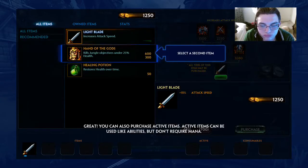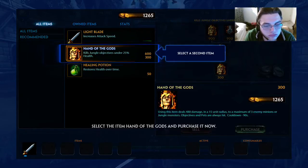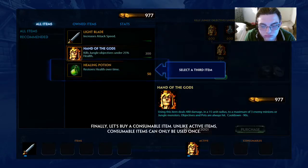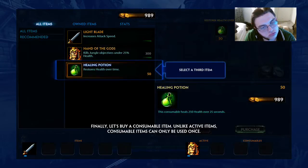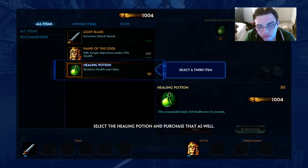You can also purchase active items. Active items can be used like abilities, but don't require mana. Select the item Hand of the Gods to purchase it now. Finally, let's buy a consumable item. Unlike active items, consumable items can only be used once. Select the healing potion and purchase that as well.